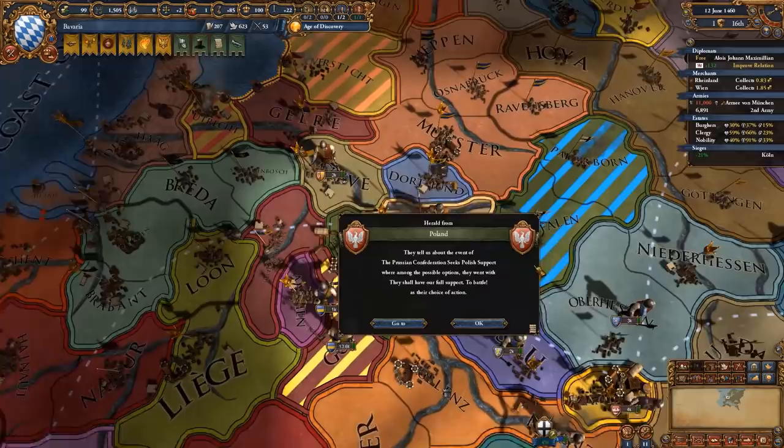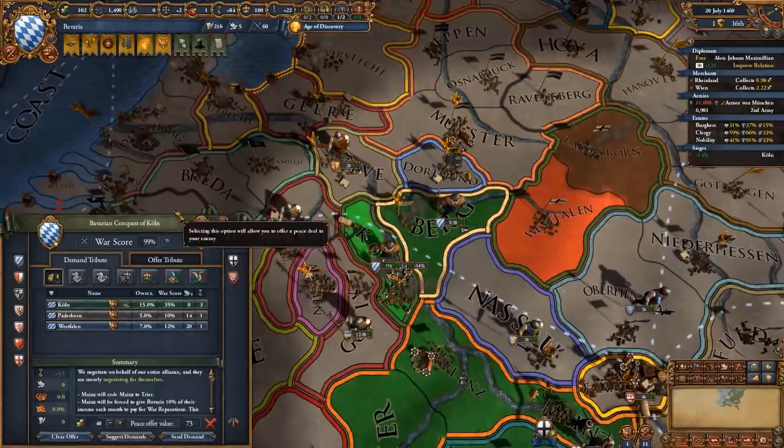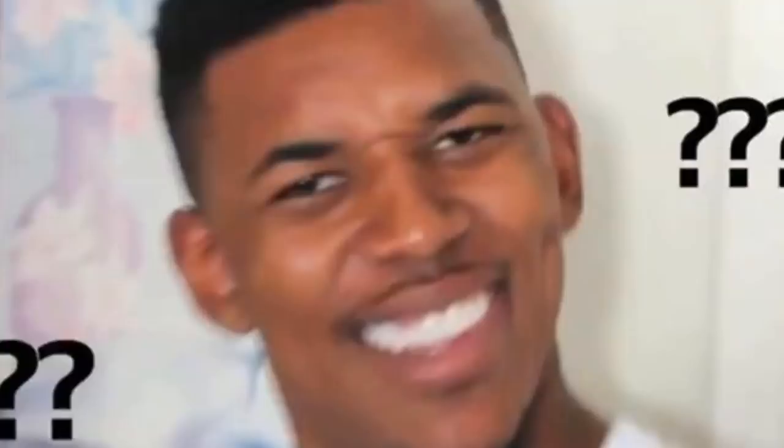Taking over the Cologne capital is going to be an issue since it is a lot of development and it's going to give me a ton of aggressive expansion, so I might have to sit on this for quite a while. My heir is a six diplomacy, one admin and one military. Are you serious? What has this little kid learned from my experiences? Nothing.